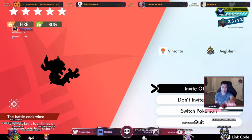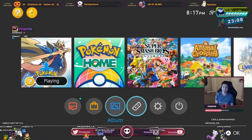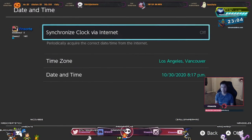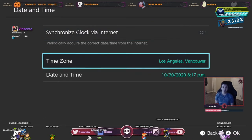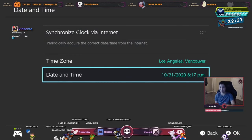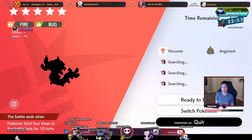Now we're going to do the time skip trick: go to Invite Others, press Home, go to Settings, System, Date/Time, turn that off, increase your date by 1, press OK, go back in the game, quit — and that will reset the den. Keep doing this until you get a Magmar.